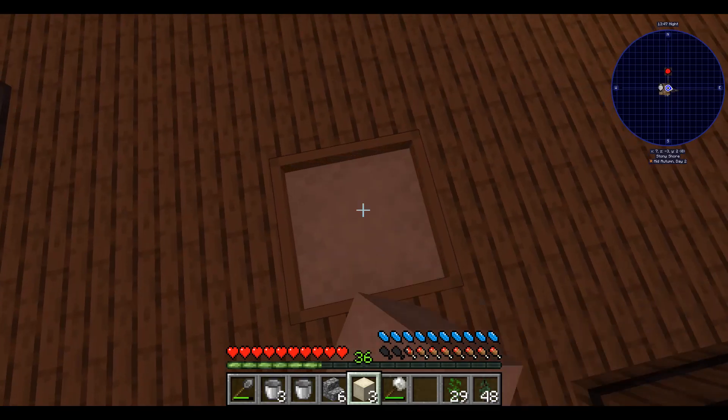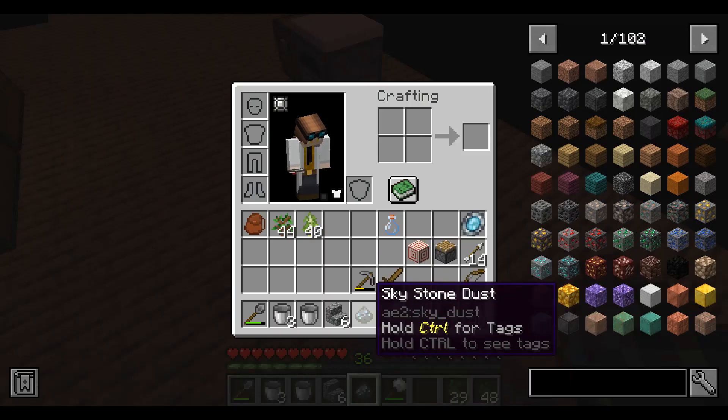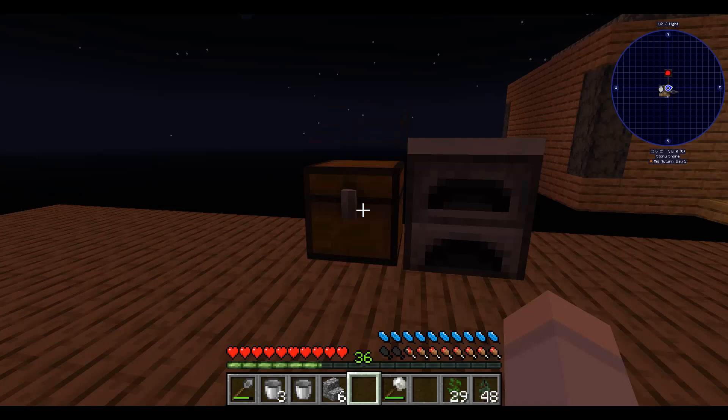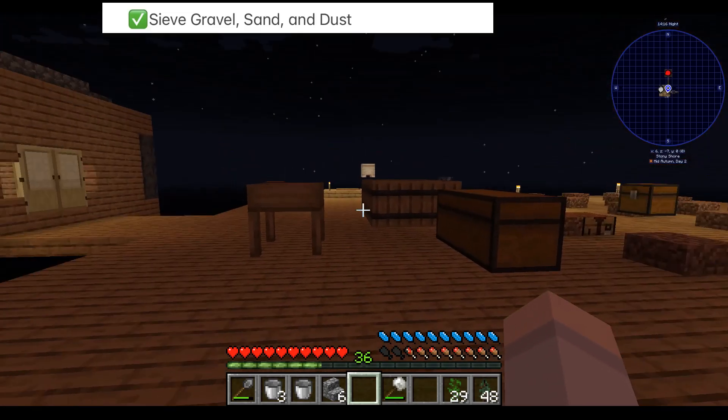Let's see if I can get anything from dust. Oh, I got something from dust — Skystone dust! I'll put that here. And I can check that off the achievement list.